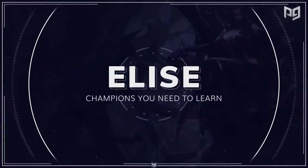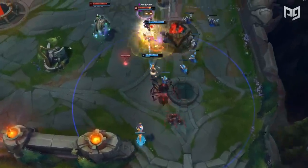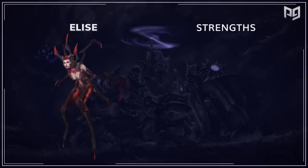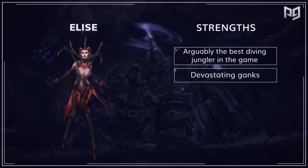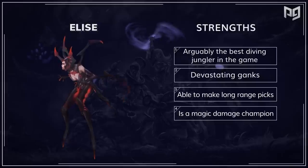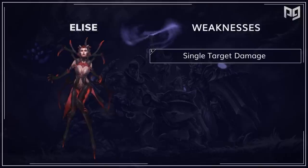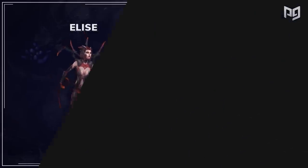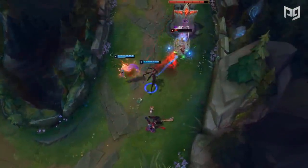Our last pick is Elise. Our analyst chose her because of her dominance in high elo games and because she's a high tempo jungler. As far as strengths, she's arguably the best tower diving jungler in the game. On top of that, she has devastatingly strong ganks, she's able to make long range picks, and of course is a magic damage option in the jungle. However, her weaknesses are that she only really has single target damage, and she falls off pretty hard late game. From her pros and cons, it's easy to understand that when you pick Elise, you are trying to end the game as quickly as you can.